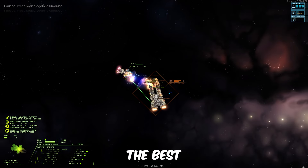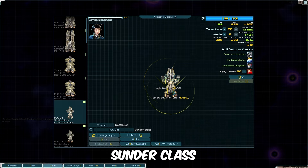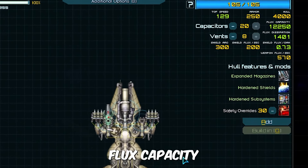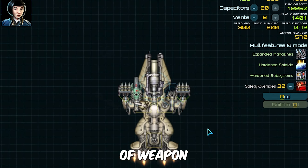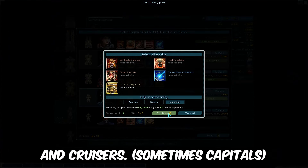Today we're taking a look at arguably the best destroyer ship in the entire game of Star Sector, the Sunder Class. Featuring amazing flux capacity and a plethora of weapon slots for its size, it's able to win duels against most destroyers and cruisers.